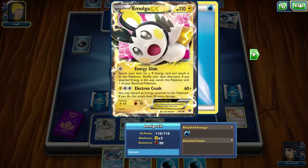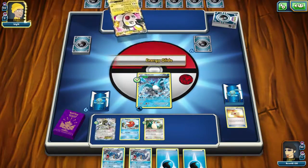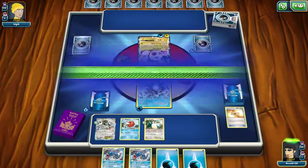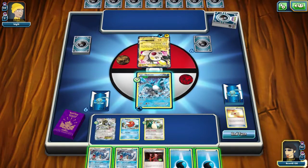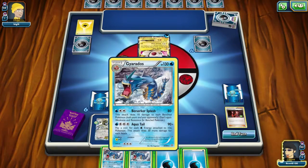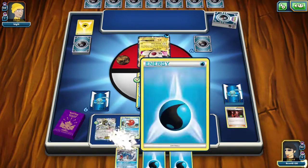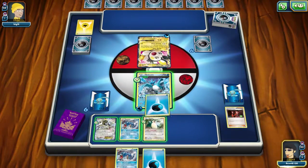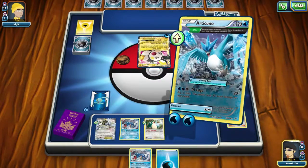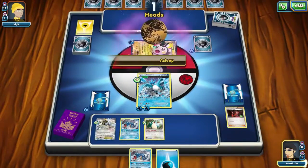I'm not that familiar with these attacks. Search your deck for an electric energy and attach it to this Pokemon — and then once it gets three, you can Electron Rush for 30 damage. So that's not going to be the best, especially with all of my weaknesses. But we can do things, like Team Flare Grunt — we can take away an electric energy. We can evolve this Magikarp. As much as I'd like to start setting up this Gyarados, I really need this thing asleep and I really need to start dealing some damage to this Emolga.